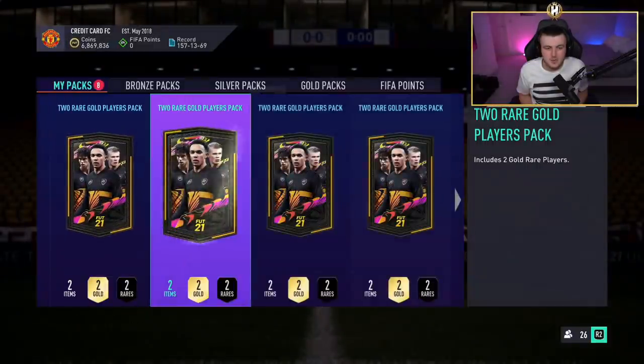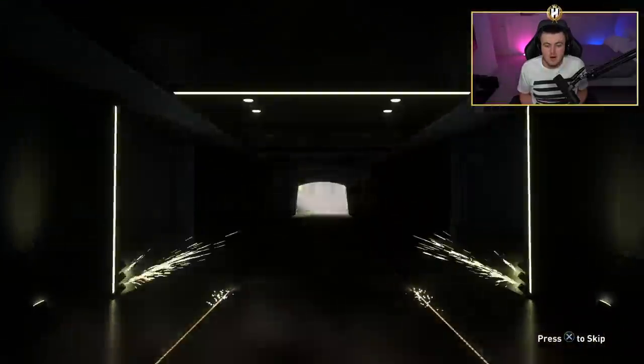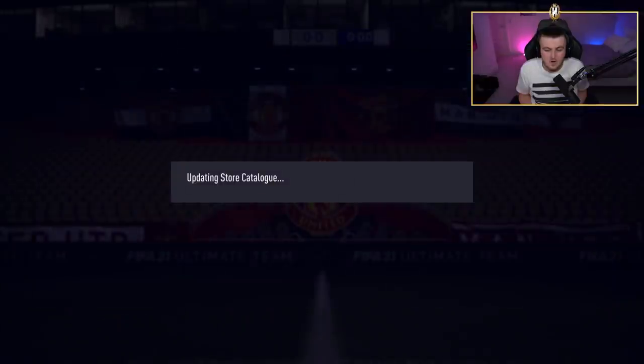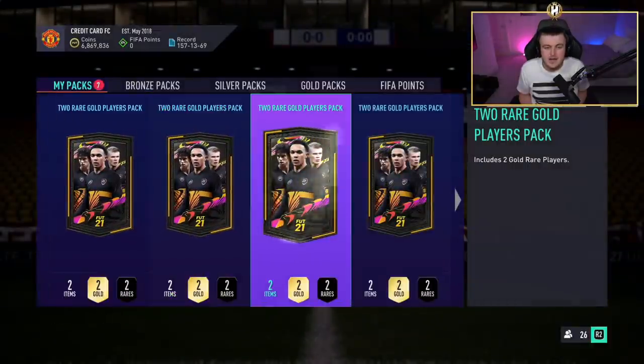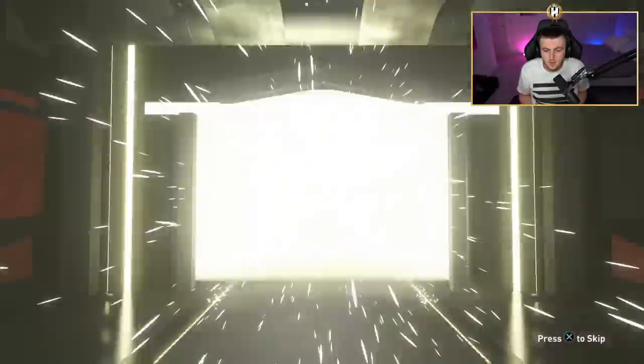We have nine packs left. Come on EA, please - I want to see at least one more walkout here. If I don't get another walkout, I'd be very disappointed because one out of 30 and it being only an 84 rated in-form is quite poor. Even if we get like a Sanson or a Muria, I just want to see either a walkout or a UCL card in one of these packs. No walkout there. Nothing there either. Feels bad. Seven packs left.